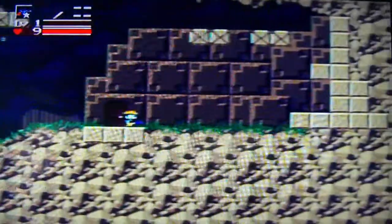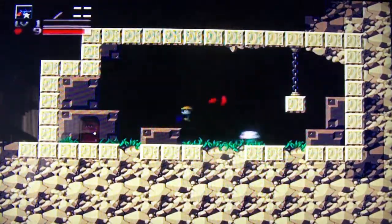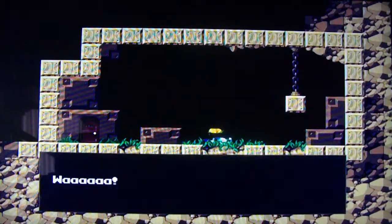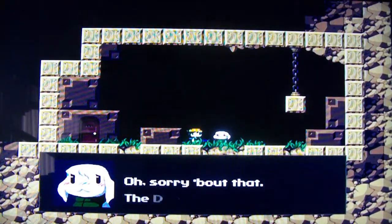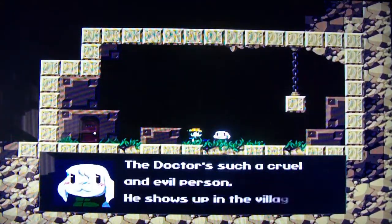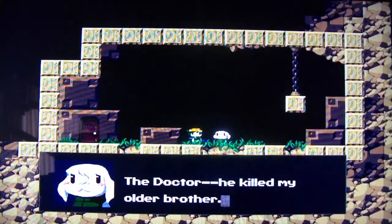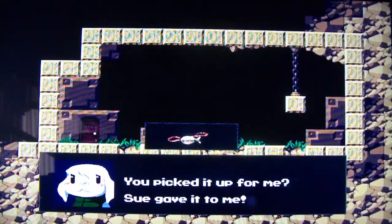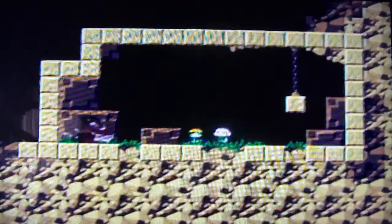I'm going right here into this little shack. Hey, it's empty. 'You jerk!' — ah, you hurt me. 'You're not the doctor? Oh, sorry about that. The doctor is such a cruel and evil person. He's just in the village — kidnapped from Amiga. Sometimes he's even killing someone.' 'He killed my older brother.' 'That pendant — Sue gave it to me, but I don't want it anymore. The King gets better in shape when Sue and I get along. Please keep it.'